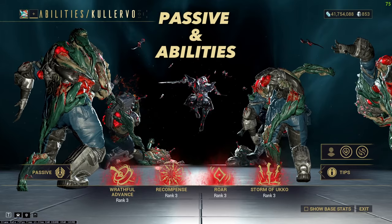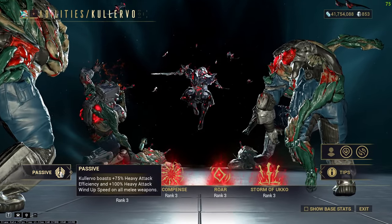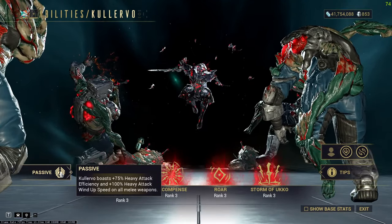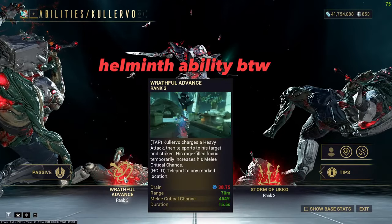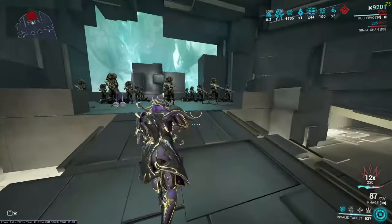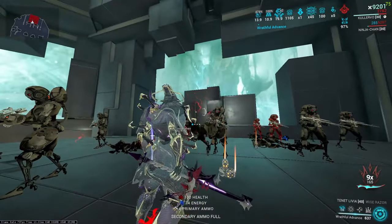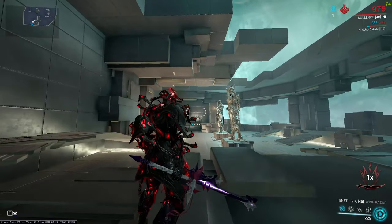Passive and abilities: for his passive, he grants 75% heavy attack efficiency and 100% heavy attack wind-up speed. His first ability, Wrathful Advance, grants you flat additive critical chance after mods. Tapping the ability will teleport you to an enemy, doing a heavy attack to deal a lot of damage.